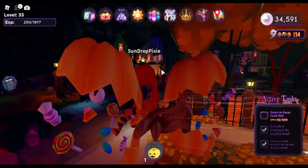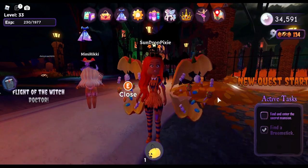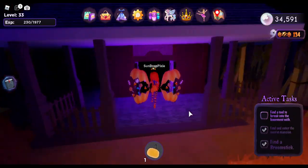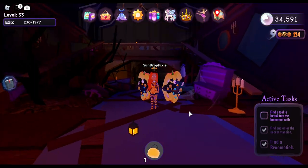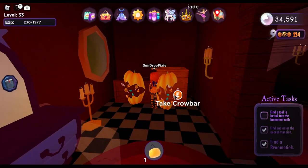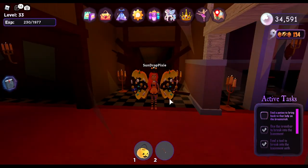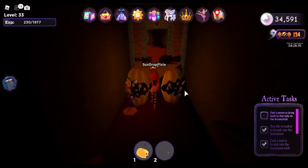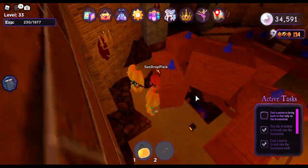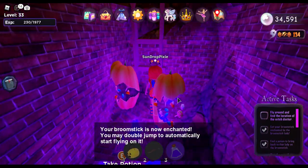I want to start the witch halo crown first because I feel like that's going to take longer. The first task is to find a broomstick, which I already have. The second one says to go into the haunted mansion and find the potion again. I'll take my crowbar one more time and break the wood planks — here is where I found the potion the first time. Take potion — your broomstick is now enchanted, you may double jump!